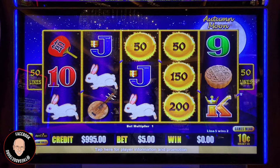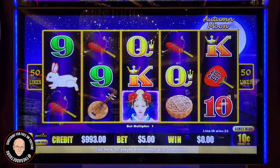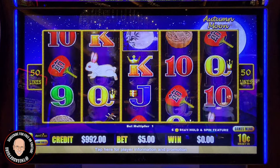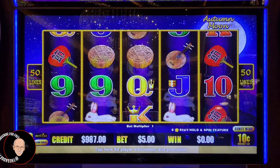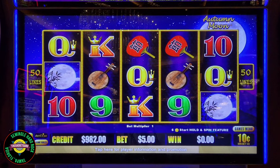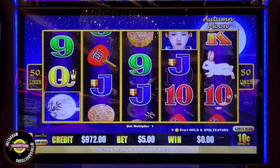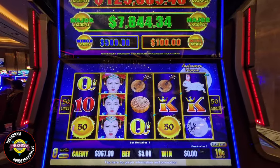If we can get a bonus, we'll do some backup spins and then increase to $10 and keep going up — that's the stair-stepping strategy. On this machine, you need six balls, those gold medallion-looking sunset balls. And for the moon bonus, we need three moons. The bonuses can be really good on this. We're starting at the lowest denomination.